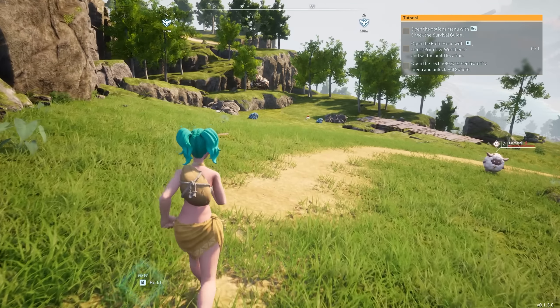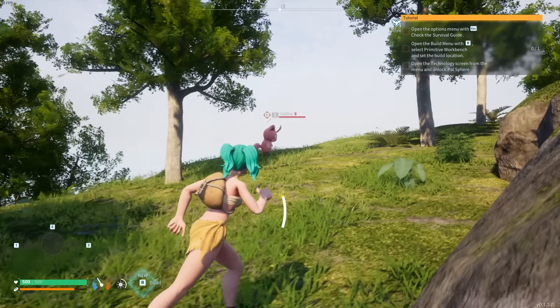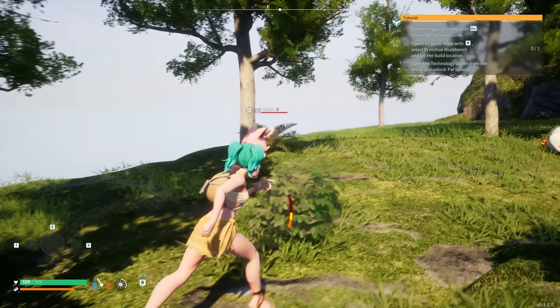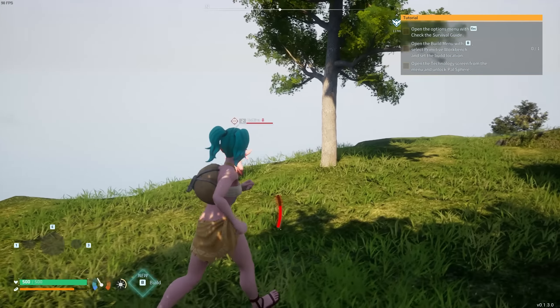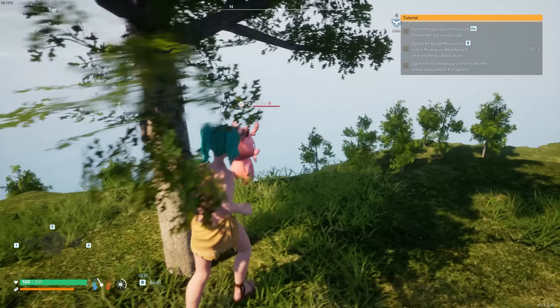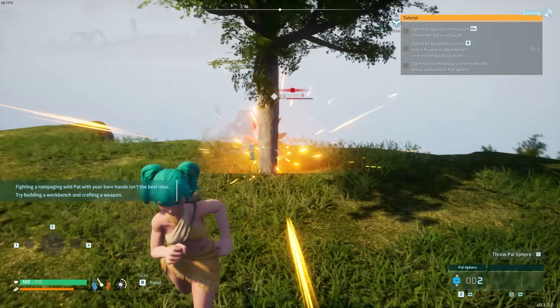Here is our very first pal sphere. The first pal you want to capture is one of the cats — the cats are really good because they can do multiple roles in a base: transporting, picking up, mining stone. However, they're a little bit tricky to catch because they will run away when they see you. And here we are — the very first one spots me immediately and runs.